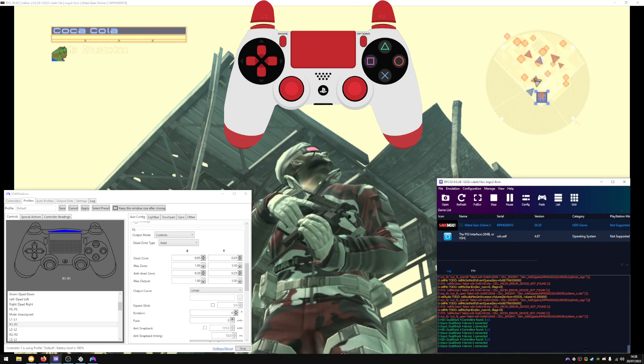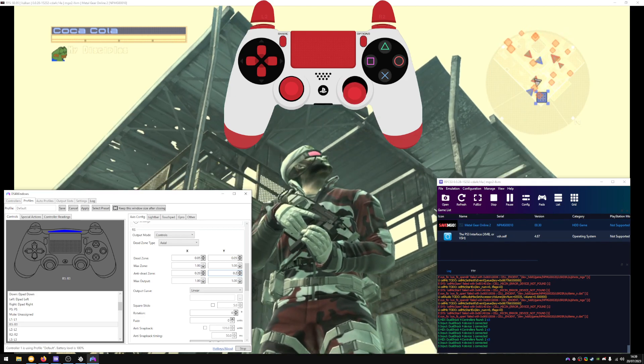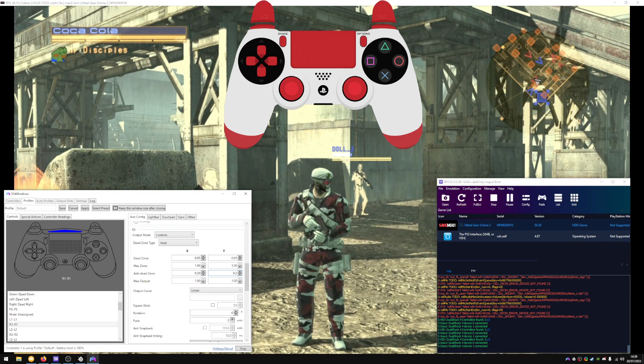And that also explains what anti-deadzone does. If the game has a deadzone, it attempts to make the deadzone lower — it tries to counteract the game's built-in deadzone. I think that's clear proof why people prefer DS4 Windows. By default, this anti-deadzone setting is not 0, so it's doing something that the normal RPCS3 handler doesn't do. You can get a better deadzone — albeit it might be a fake deadzone — but it's a better one because you get feedback from your stick.